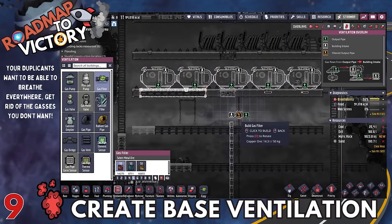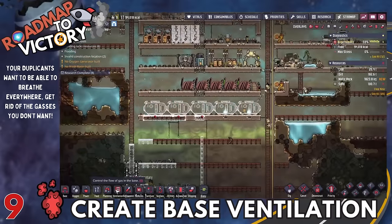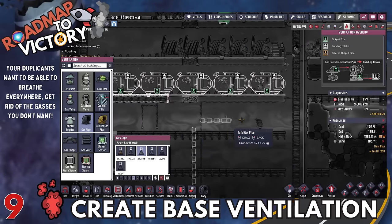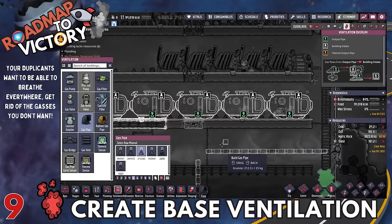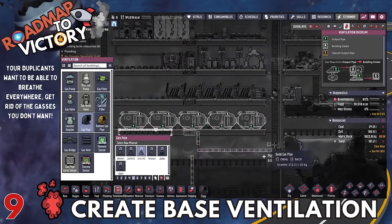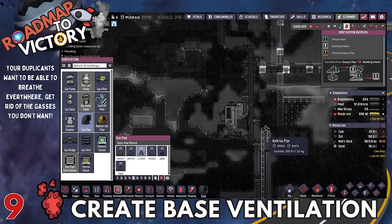Since you've dug to the top of the map, you're going to want to get your base ventilation going. The base ventilation is really useful for getting unwanted gases out, but it can also be used to store gases you want to keep. In Spaced Out especially, keeping carbon dioxide around for rocket fuel can be important, and keeping chlorine around for a couple of setups can be really handy too.